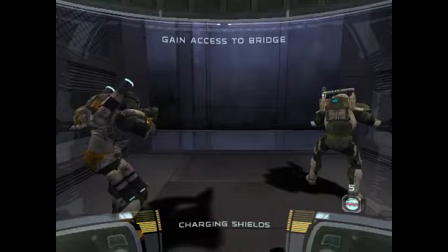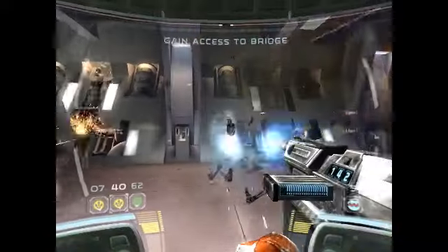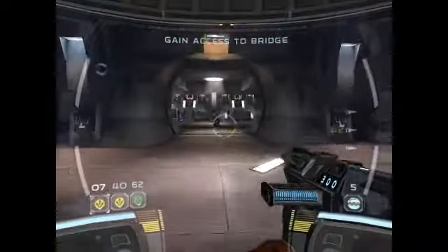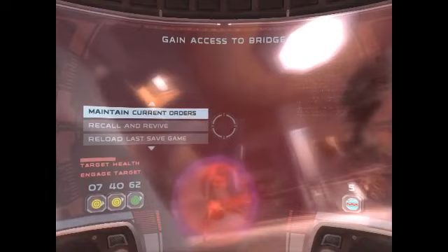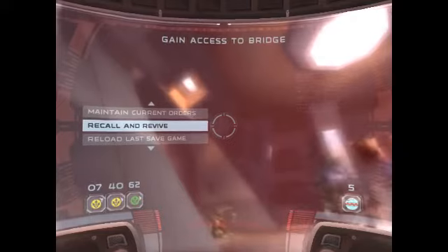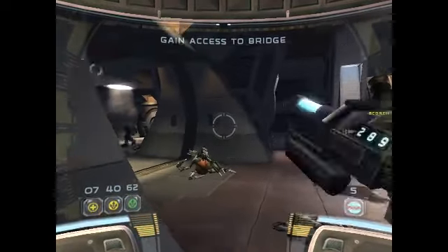Alert — hull breach imminent. Critical systems failure in five minutes. Evacuate immediately. By the way, they literally mean five minutes — so run. Federation properties spotted. Target down. Hostile eliminated. Delta Squad on sub-level 0001. Good job, sir — now find the bridge and get those codes. Okay, that sucked. The ship has just about had it. All integrity compromised, evacuate immediately. Come on guys — that was stupid, I should not have gone down there. I thought we could kill him fast enough, but no, we didn't. Then run.